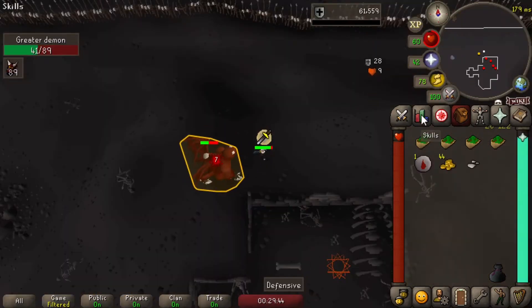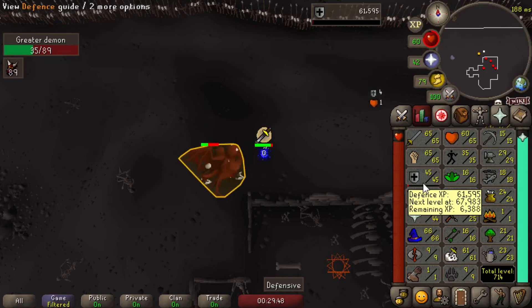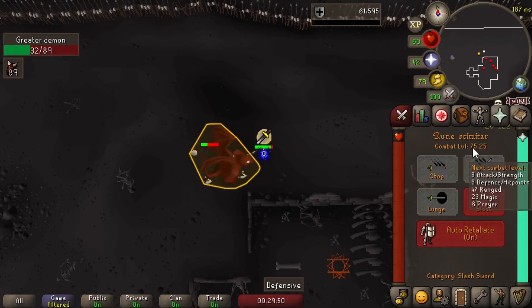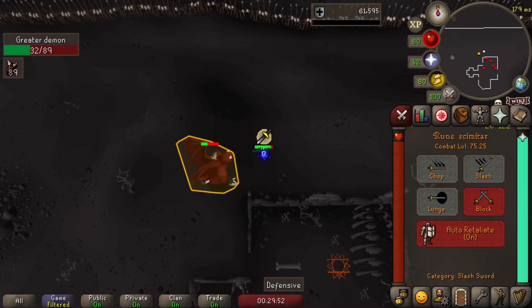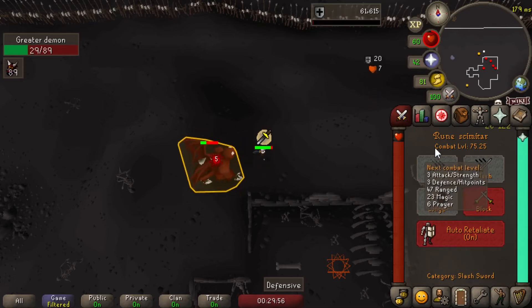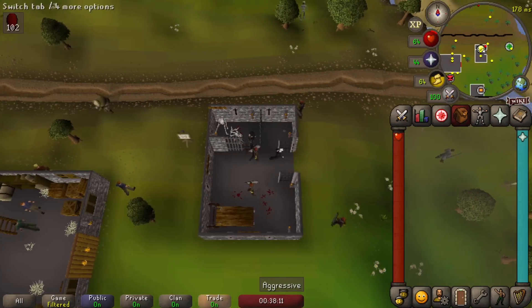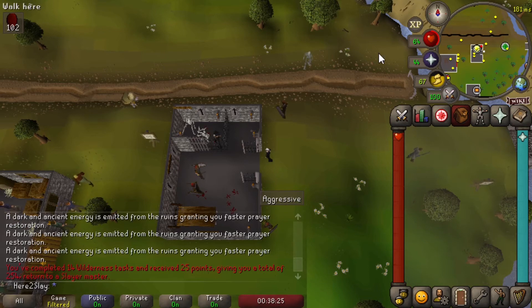Did I just get a defense level? Level 45 Defense coming in — level 75 combat now! Next task I'm going to get from Konar. Hopefully I don't forget. Damn it, I forgot. I guess I'm going to do another wilderness Slayer task now.